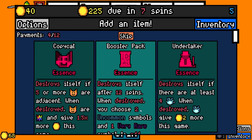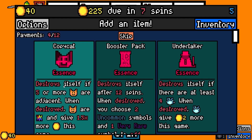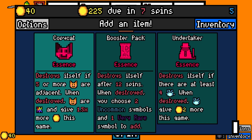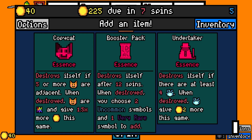We're making the money, at least. Copycat — ooh, destroy stuff. If there are five or more adjacent cats, cats become wild cards. That's pretty crazy. Too bad we only have one cat at the moment — I'd have to get five and then they have to be adjacent. That's pretty cool though, the copycat. I think the booster pack... Actually, the undertaker would be cool if I can get these urns smashed open. But as a one-time benefit, I think the booster pack is better.